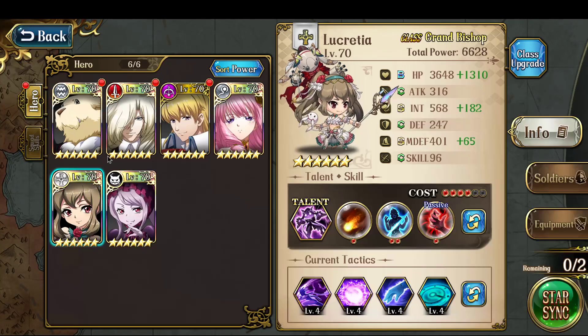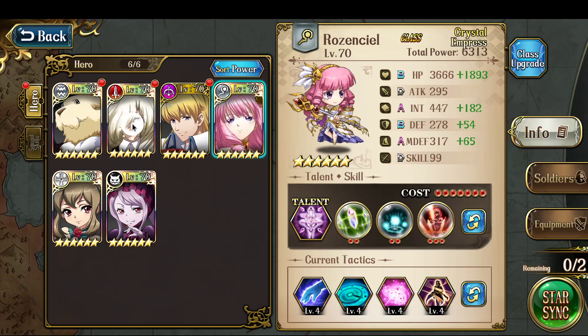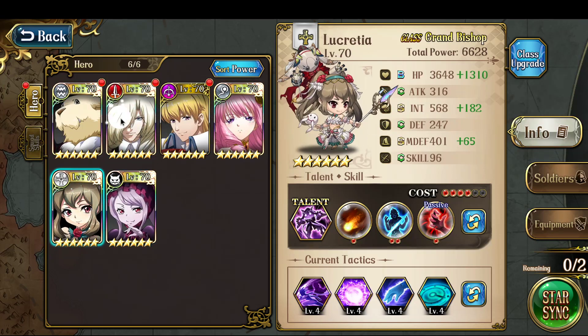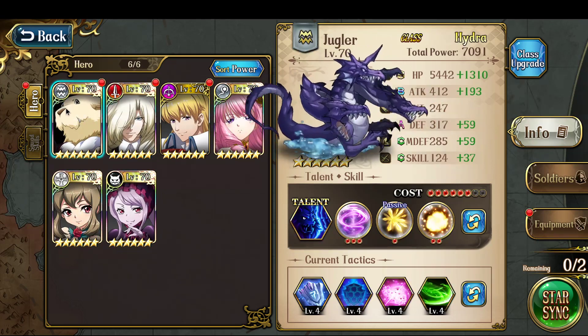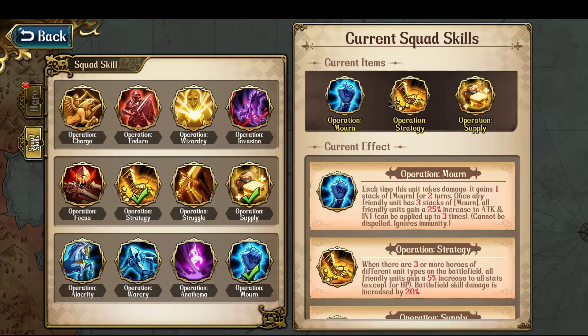Because of that, any character who is based on stat conversion is terrible for this fight. You're going to want characters who are pure int or pure attack based for this very reason. So like Bozol, who converts magic defense to int — that will do barely any damage. Stuff like that.